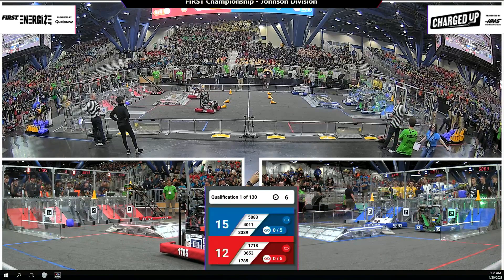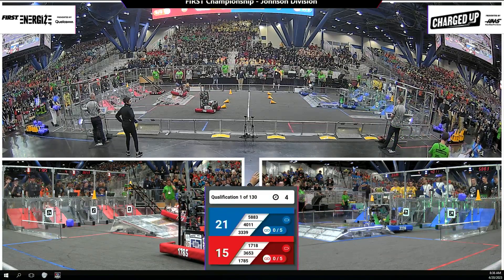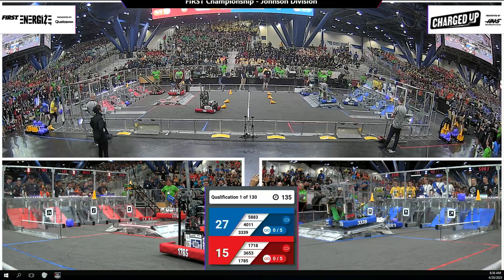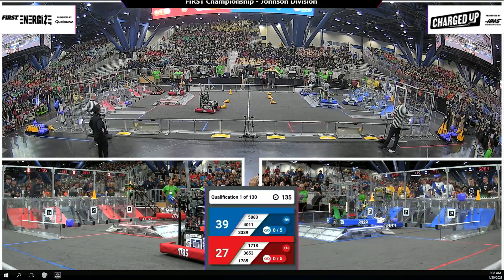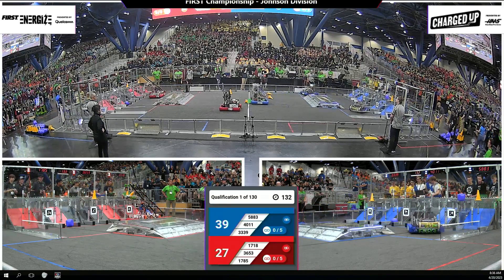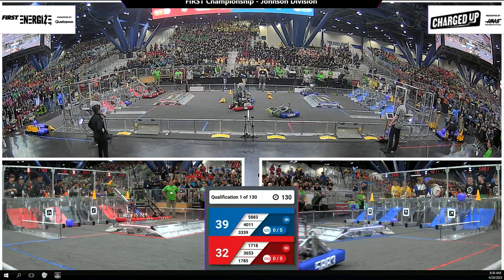Blue Alliance robots looking to score some game pieces up on that top row, and they do it. Bumblebee with a two game piece auto, and as time expires, looks like the Red Alliance scores two game pieces of their own. Botcats in play here to drop off the cone on the top node, and they do it.